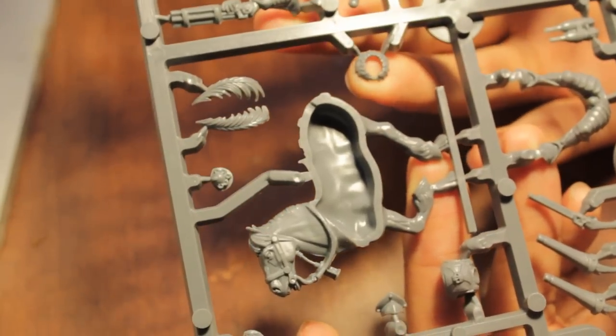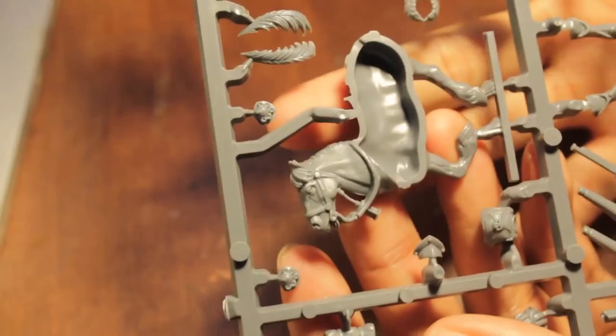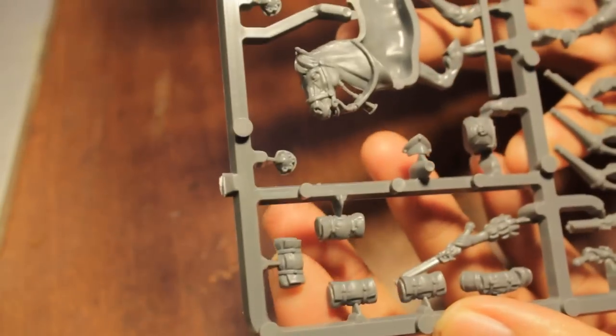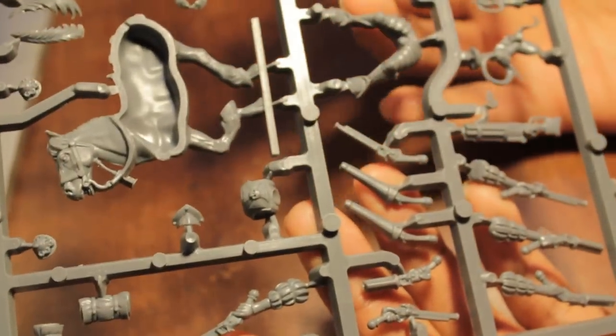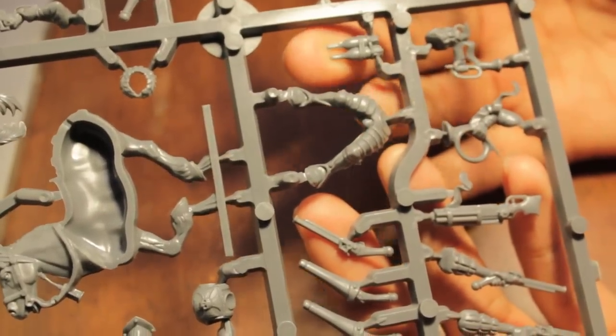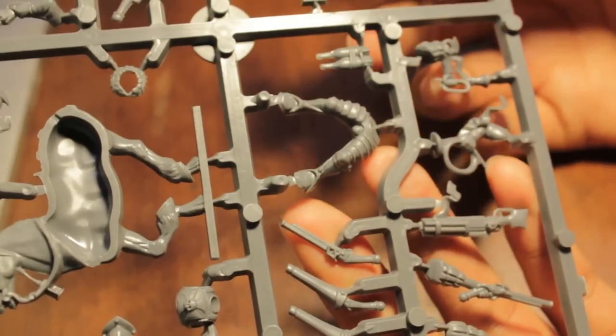You get one arm with a grenade-launching blunderbuss as an option. I think all of these little pieces are for the ends of your repeater handguns. You also get cool little kit bags, two bottles of ale or champagne, and two musician hands if you want to add the French horn or the trumpet.